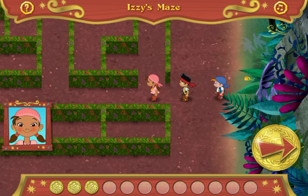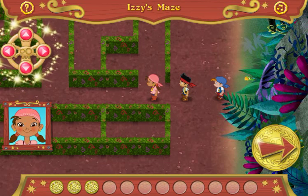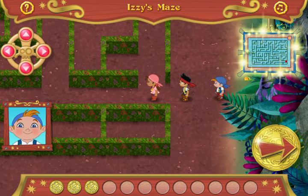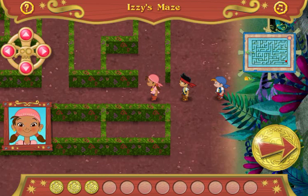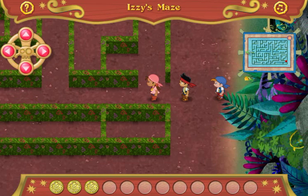It's full of tickly ha-ha hedges! Click the arrows on the screen to help guide us through the maze! You can also press the arrow keys on your keyboard! If you get lost, just click this picture of the map for help! Ready to help us blaze through this tickly maze? Come on, team! Let's get through this maze! Yo-ho, let's go!